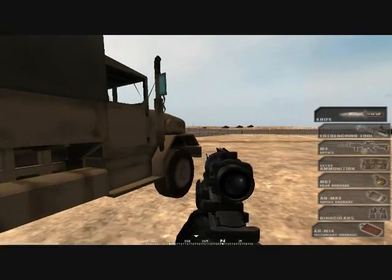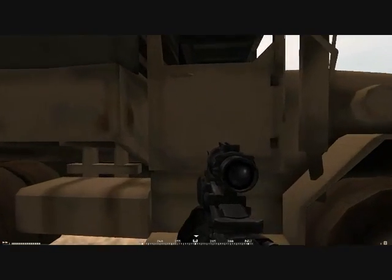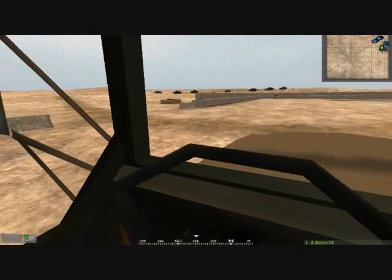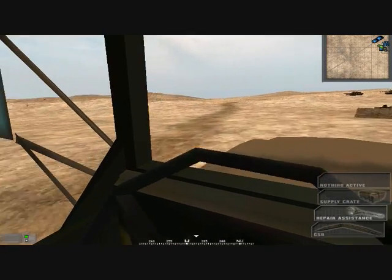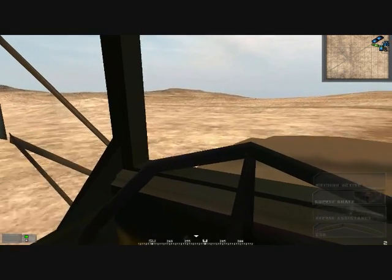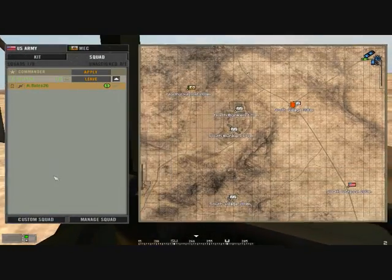I'm going to show you how to build a FOB and some other squad commands. This is a logistics truck — it has two supply crates. The CSP doesn't work for most of the maps at the moment, only our base run. So we want to select the supply crate — we've got to drive out somewhere.